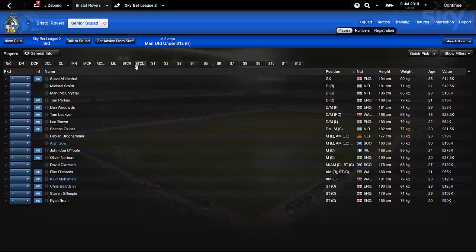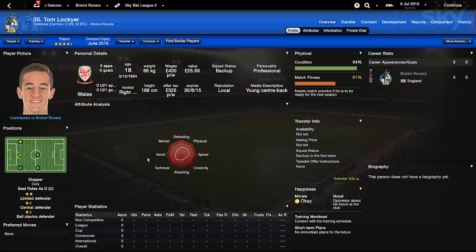Here Bristol Rovers - they do have a fairly young squad which I always like to see. If I click on a guy like Tom Lockyer, you can't really see what he's best at - it's really hard to judge. You can see technically he's decent, maybe has decent speed and defending is good as well. But you also have to take into account his height - he's only 168 centimetres, which is pretty small for a centre back.